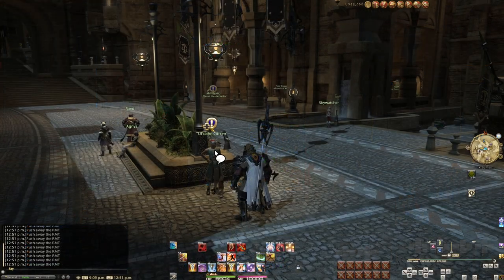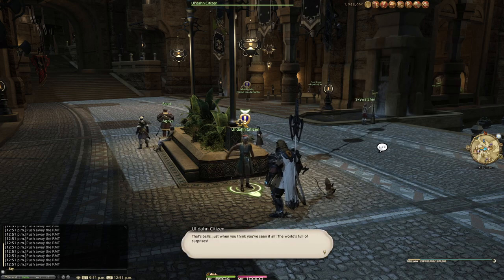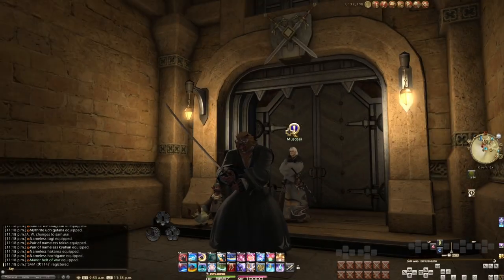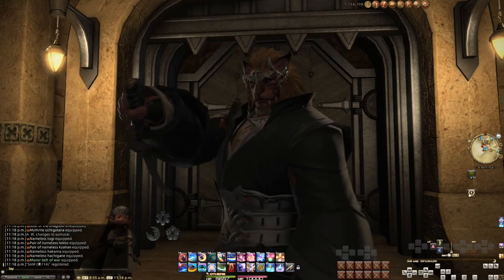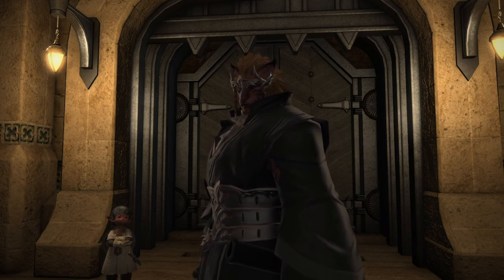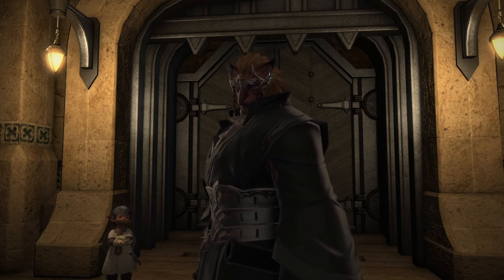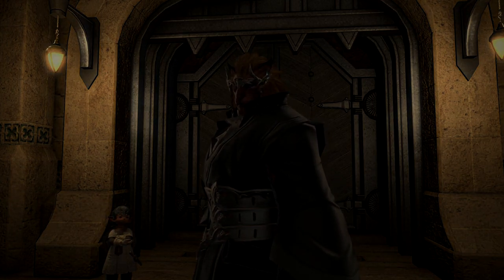And then we come full circle, back to where this video started. This random citizen will give us the Samurai unlock quest. Head to Musasai, open your coffer, and put on your gear — this is how I will be entering Heavensward, though looking a little different because I'm going to get some better gear. We first must take care of all the level 50 gathering and crafting stuff, but for now, this is it. That covers everything I could find and remember to do at level 50. See you next time for finally ending A Realm Reborn.